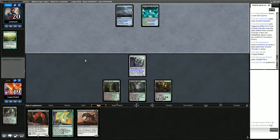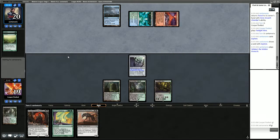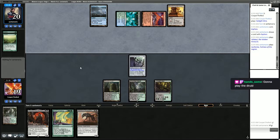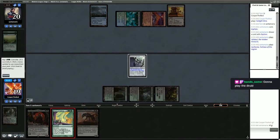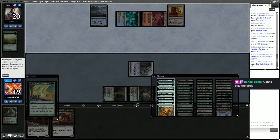Opponent takes a think on what to do with their turn. Another Explore is the answer — there's a Valakut. They're probably looking to do some gross things next turn and we are lagging. Going to play the Dryad Arbor. We're going to Court of Calling X as 1, go get Bird of Paradise, so that we can play our Yawgmoth.